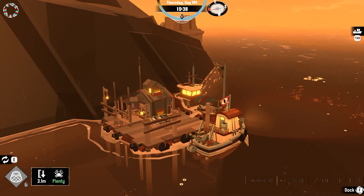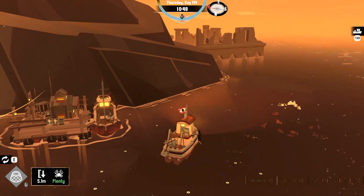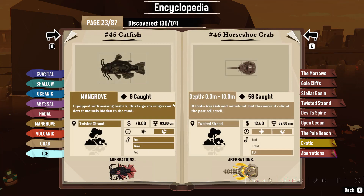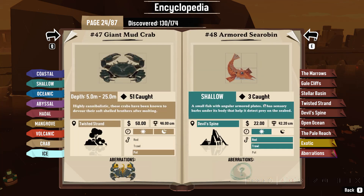Alright everybody, welcome back to Dredge. As you know, we're going to be 100%ing this game, so we have to find all the fish we're missing, which so far we're doing pretty good on. So we need to go to Devil's Spine, because we already got everything at the Twisted Strand and Stellar Base in the last video, so now we're on Devil's Spine.